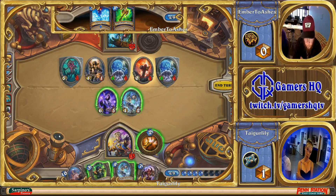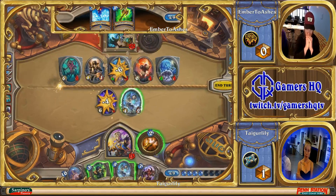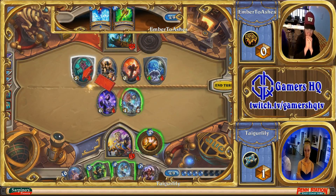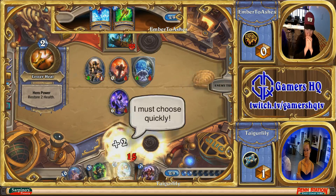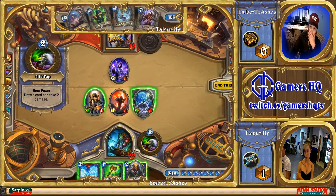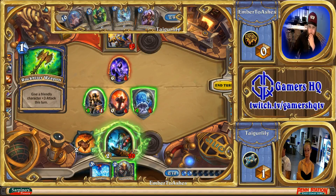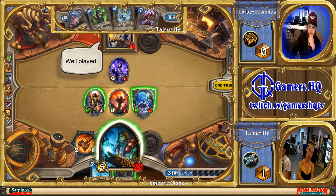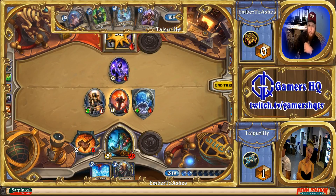She can heal with Hero Power after the Holy Nova. A 4/2 into the 5/3 and the 6/5 into the 4/1 — trading in, probably even healing up the 6/5 so the 1/1 can't get a free trade. She needs to attack the one on the far right with the 6/5 — but she attacks the one in the middle, so maybe she's just going to heal herself. If she chooses to heal herself, she made the right call. Oh, is that the Rockbiter kill? That's the Rockbiter kill. Looks like Ember drew the right piece here. That's the game.